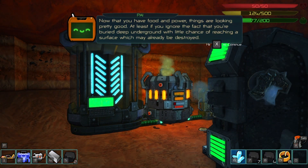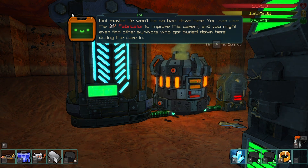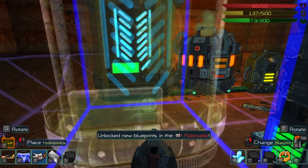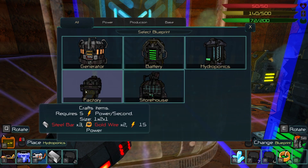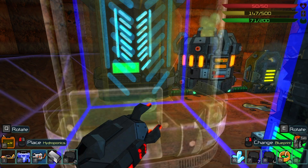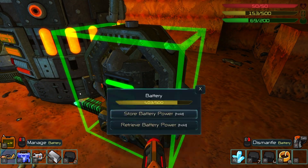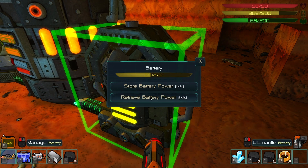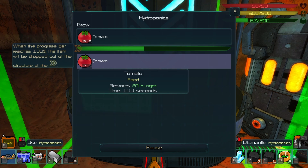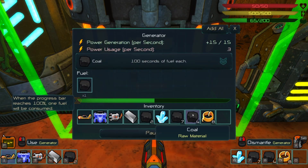Now you have food and power - things are looking pretty good, at least if you ignore the fact you're buried deep underground. We've got lots of new blueprints: a factory that crafts items and a storehouse that stores items dispatched via conveyor belts. This generator fuel is only going to last a certain amount of seconds. I can retrieve from it to fully charge up. We're currently making tomatoes - that'll take 100 seconds. Let's add a little bit more fuel to be safe.